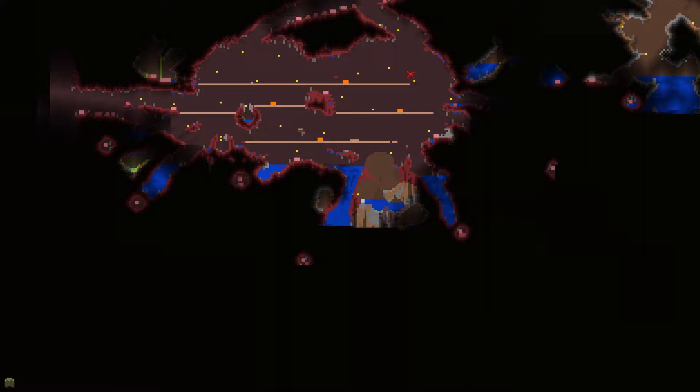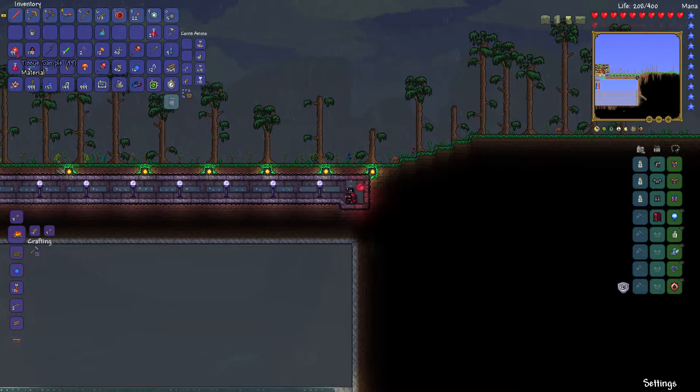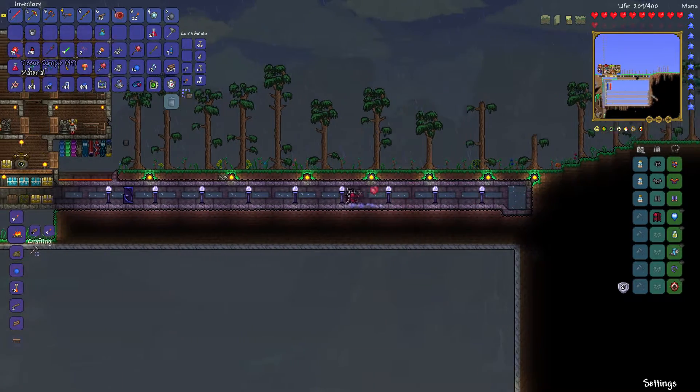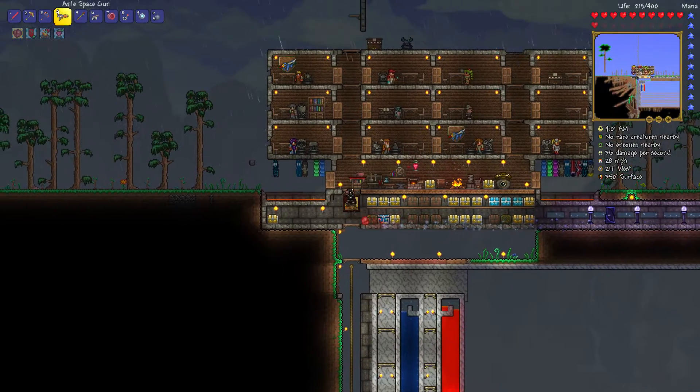I don't know if there's enough of those hearts down here — there's another three, so we do have another chance at least. I think some better potions might help — more healing potions. But we did get tissue samples from the creepers, so we can at least look at making the armor now.